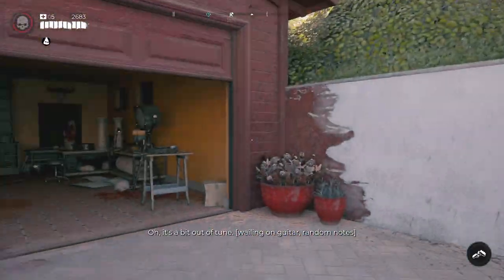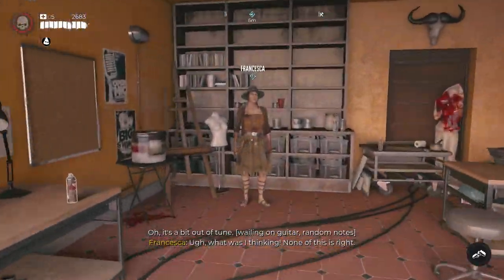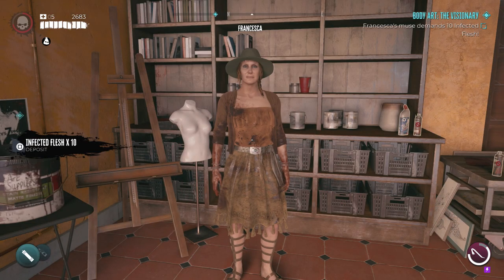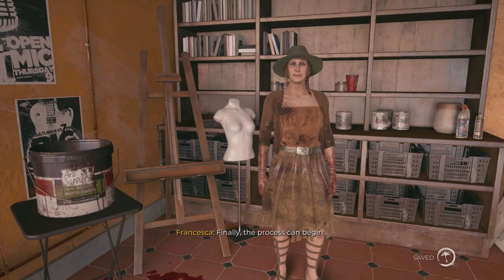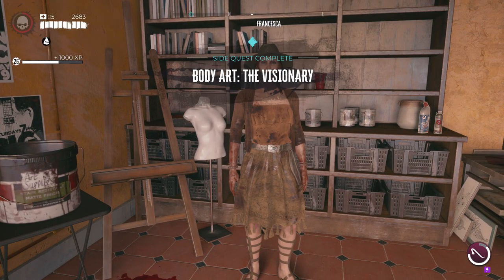Go speak to Francesca and she's going to start the Body Art Visionary quest. She's pretty rogue, this lass. So what you're going to do is get some infected flesh, put it in the bucket, talk to her and that's that bit done.